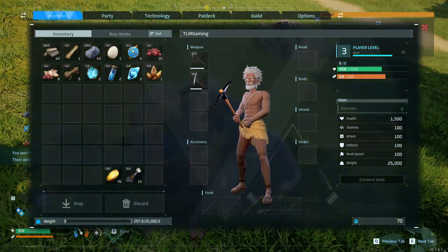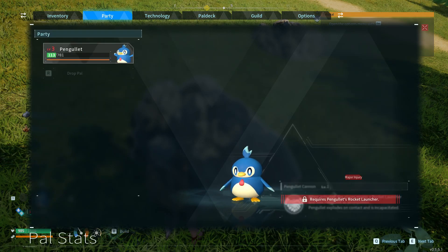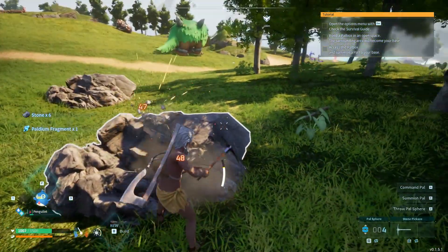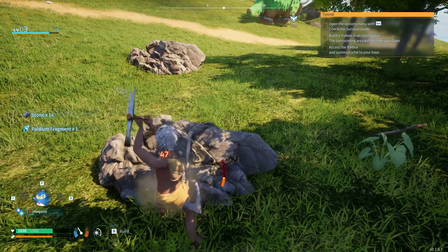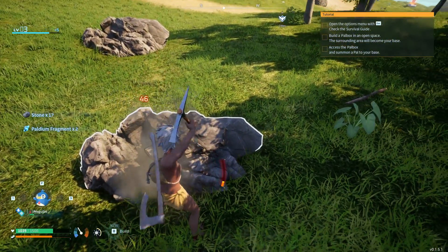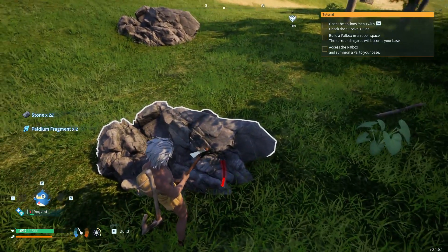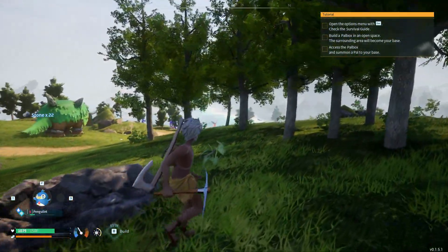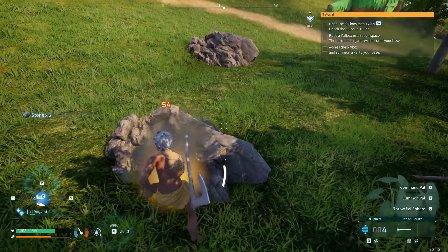He's going to be good. What does he have as passives? He doesn't have any passives — you've got to be kidding me. Well, he'll be good to keep with me then. Now I will catch one for the base too, because base is priority. We want to be able to make sure we can do everything efficiently. I'm going to go ahead and mine up this whole stone.